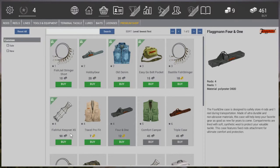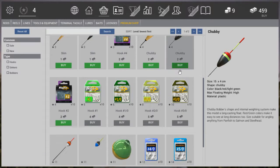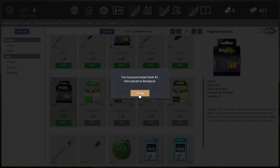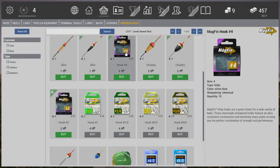Now that we have our fish keeper, let's go to terminal tackle. We now have chubby bobbers — I'm going to purchase that one as well because for our catfish we do need a chubby bobber. We also now have hook number 2, so we're going to purchase that one too. It's a bigger hook than number 4, and of course with bigger hooks you can catch bigger fish.